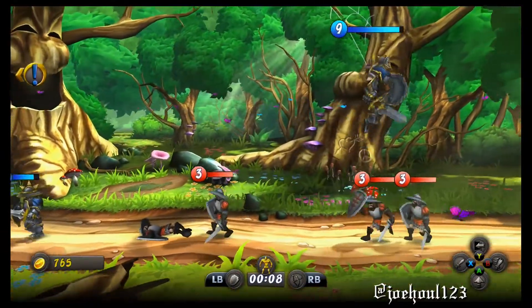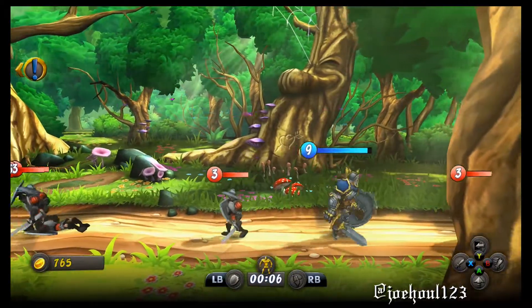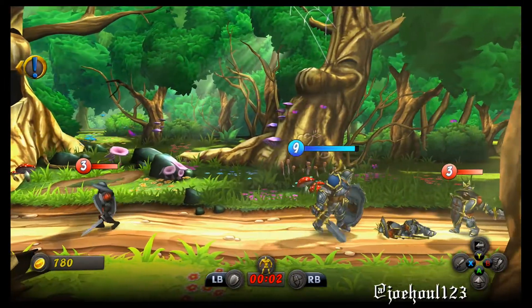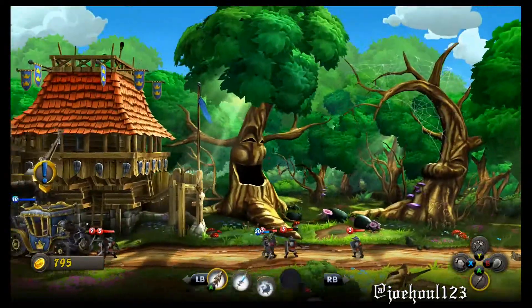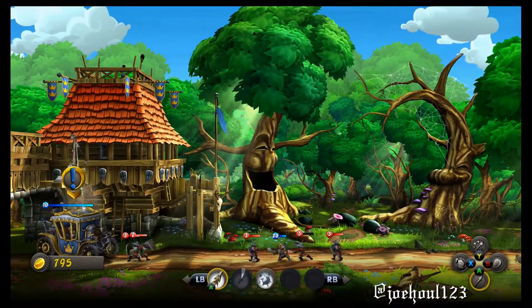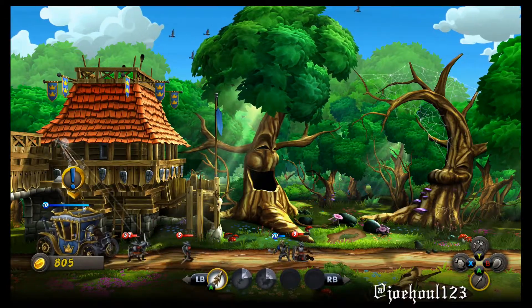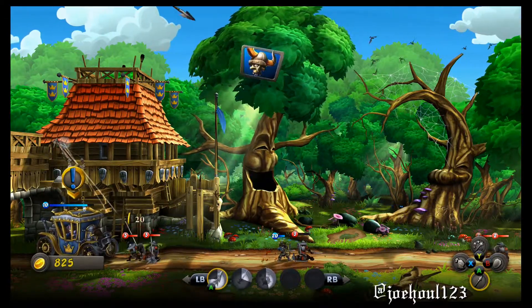I was trying to figure out a strategy for this. As you can see, I have my hero on the field. I'm just picking off the stronger guys and the archers. I found the archers whittled away at my troop that I was commanding, so I try and get rid of them as often as possible using my spells, using the grape shot, and using my hero.